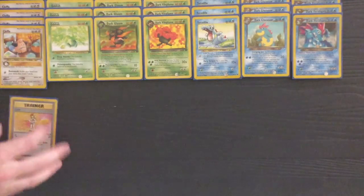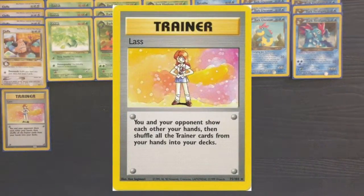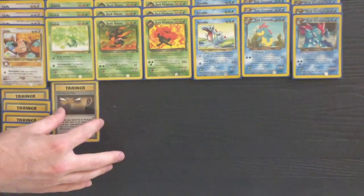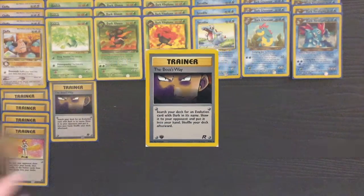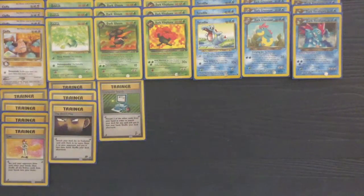Because both you and your opponent are going to be locked from using Trainers as soon as Dark Vileplume is laid down, Lass is essential to this deck. You want to play every Trainer from your hand as quickly as possible, then use Lass before you attack at the end of your turn to make sure your opponent is shuffling all of theirs back into their deck, hopefully stalling their setup. And one of those speedy Trainers is Boss's Way, which will help you search out Dark Glooms, Dark Vileplumes, Dark Croconaws, and Dark Feraligatrs to get your setup really quick. If you get one hand refresh, you're going to get at least one Boss's Way, and that gives you one evolution card to assist your setup.